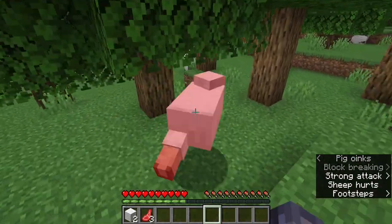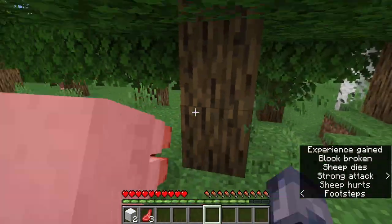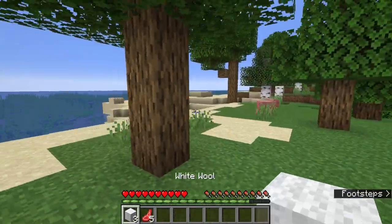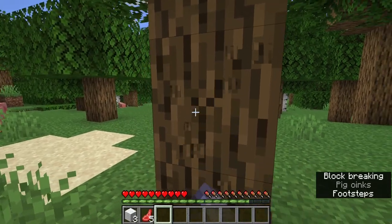If I had some shears I could just shear the sheep to not kill it, and they would give me its wool and survive. Unfortunately I don't have any shears. But now I have three pieces of wool, and now I need to create a crafting table.